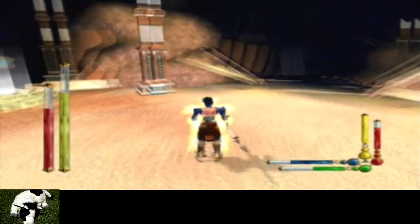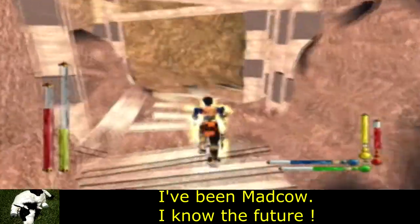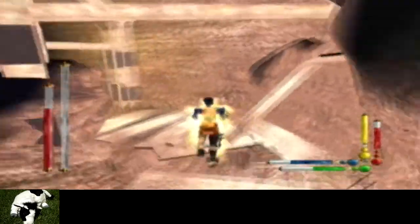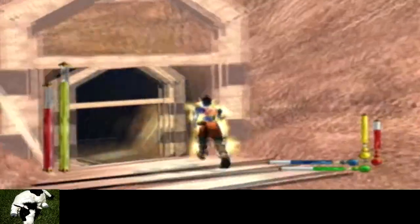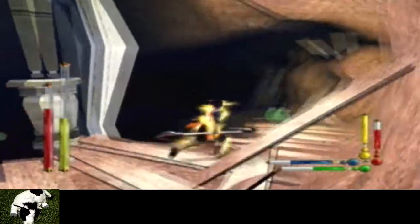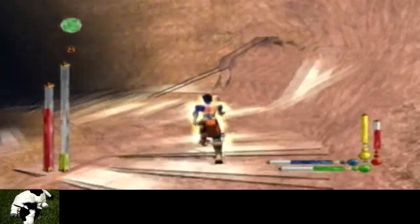Did I ever go this way? I went that way, and that was a new area of the fire realm. Did I ever go this way? I'm gonna say no, because there's this emerald here. That looks like it would be pretty hard to avoid. I'm definitely not remembering walking this far under the ground. These emeralds on the path are clearly telling me I was never in this direction. And I probably should have been.